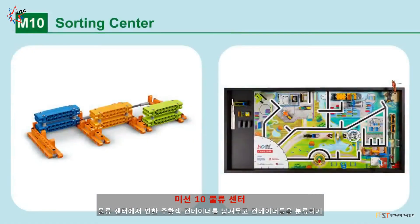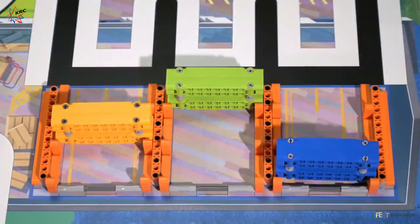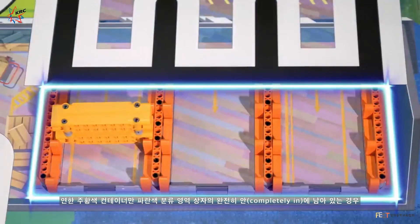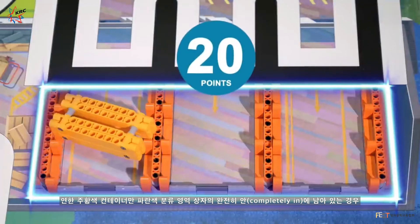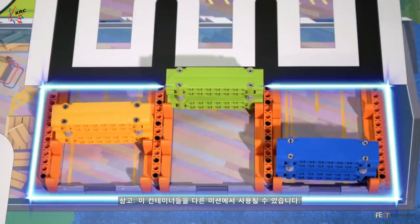Mission 10: Sorting Center. Sort the containers, leaving the light orange container in the sorting center. Points are scored if the light orange container is the only container remaining completely in the blue sorting area box. Note: these containers may also be used in other missions.